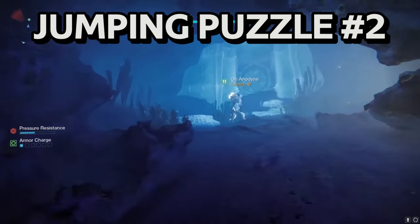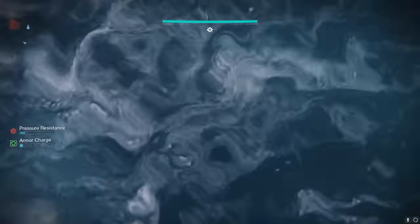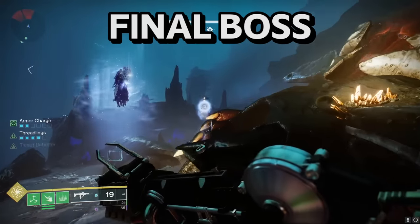Next encounter. When the boss you killed is dead, go back underwater and look for a newly opened up area with a water wall that you can walk through. Follow the air bubbles and continue through the Dreadnought through another jumping puzzle. Drop down and now you're in the final encounter.